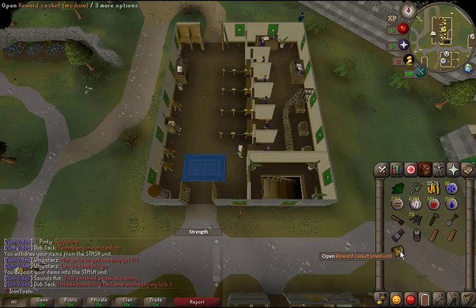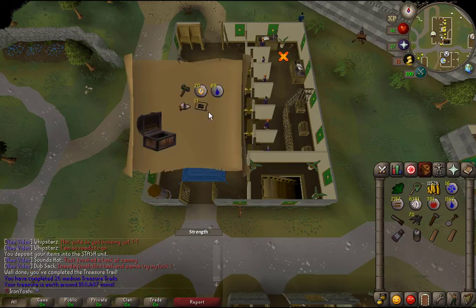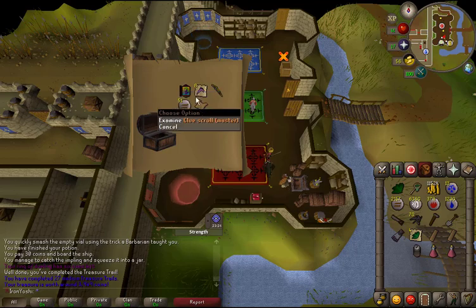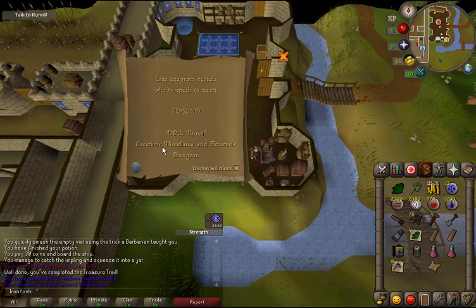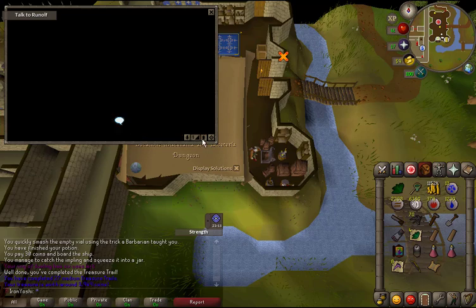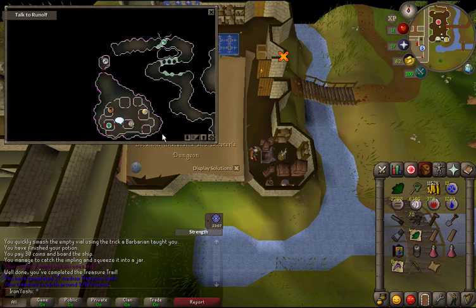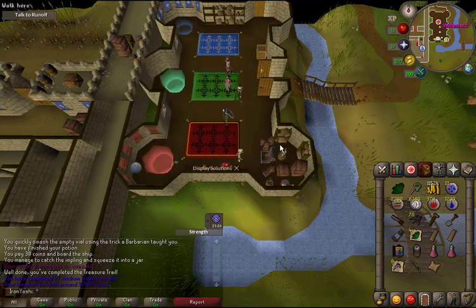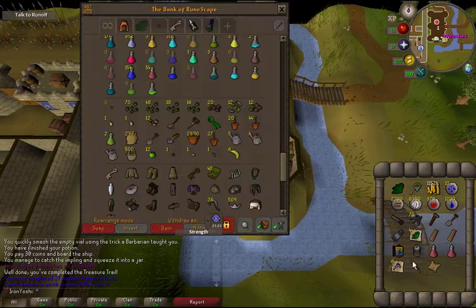Casket 26 — another miter and lumberyard teleports. Number 27 — another unique which is useless, but a master clue. I need to do Royal Trouble for this one, which doesn't seem too bad, so I'll just hold on to it and maybe do it later.